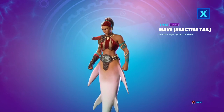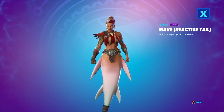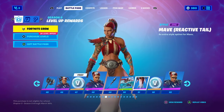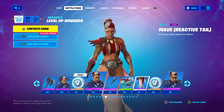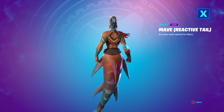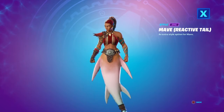Another 100 V-Bucks, Mave Unstoppable style — I think it's more armor — another pickaxe style, the Wild Heart loading screen, and the Mave Reactive Tail style. This is really cool — I'm pretty sure when you go in water she changes to her tail because she's a shapeshifter skin. It's a bit like Maui from Moana where he shapeshifts into different things. This is probably one of the coolest skins we've ever had in a battle pass.